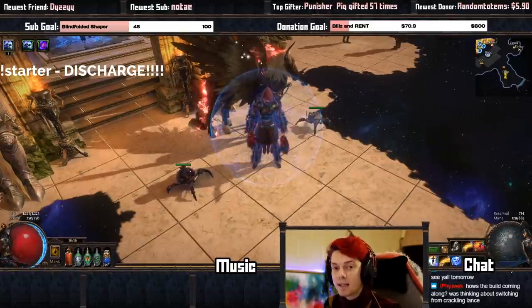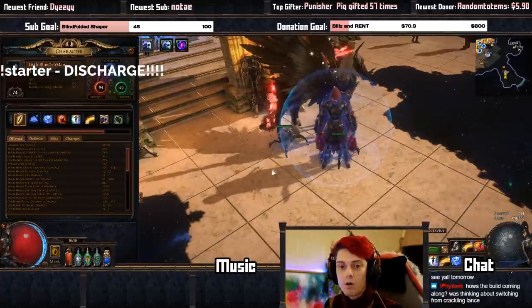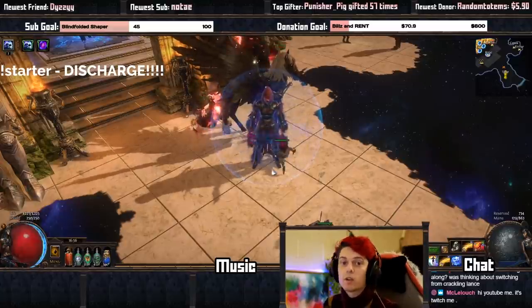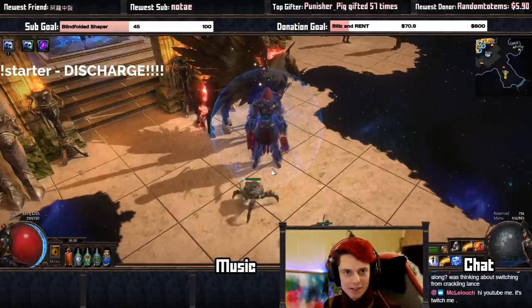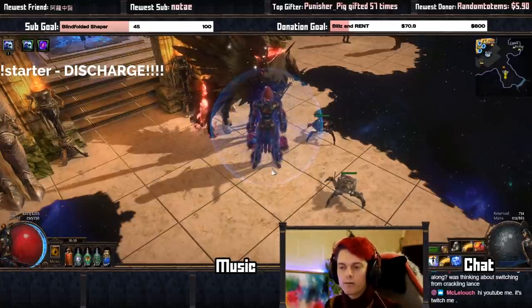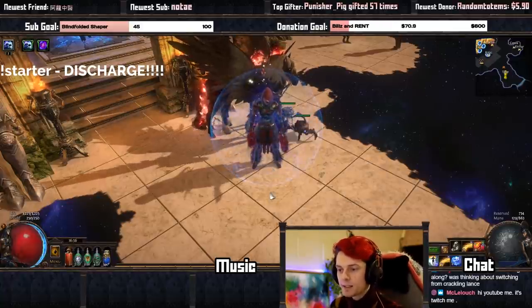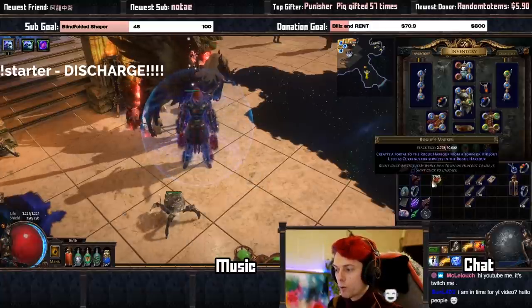We're just going to quickly go over some basics. We're not going to cover everything today because my character is right now only level 74, so I'm not at the end game of Heist. I don't have fully evolved blueprints for my Grand Heist or anything like that. But we're going to go over what that does and how to do all of that. The first thing you're going to want to know is about these Rogue Markers.